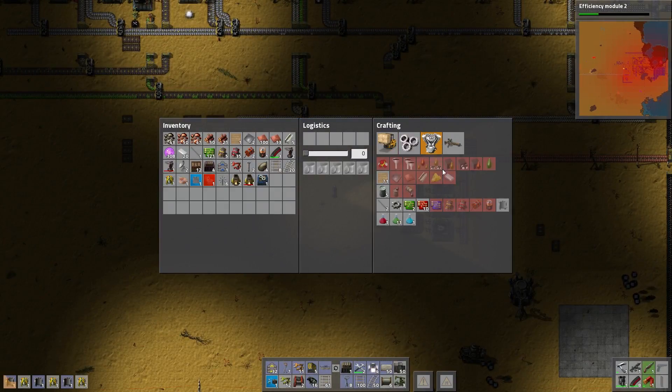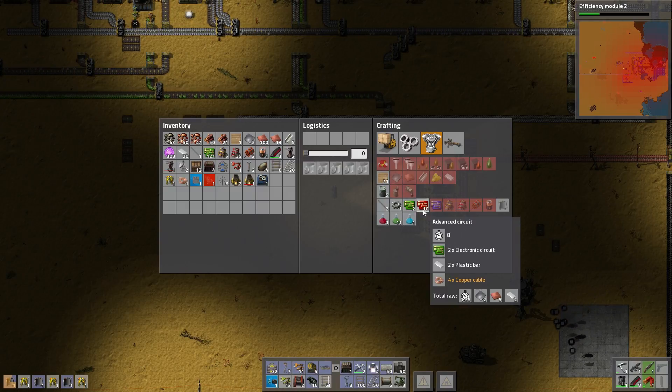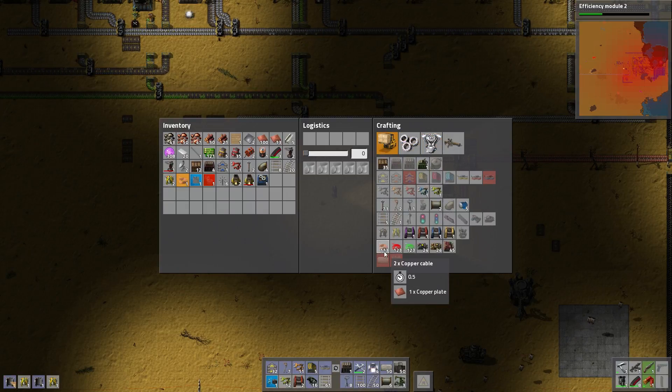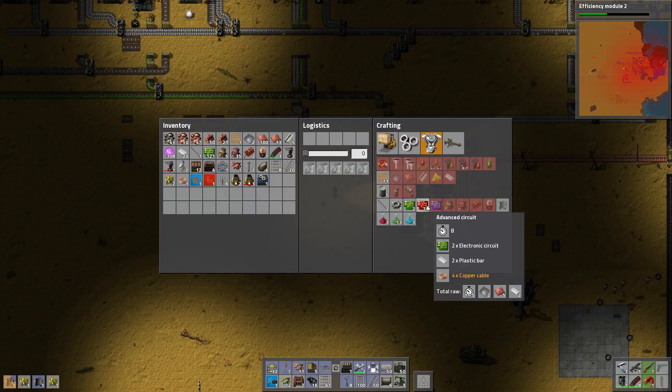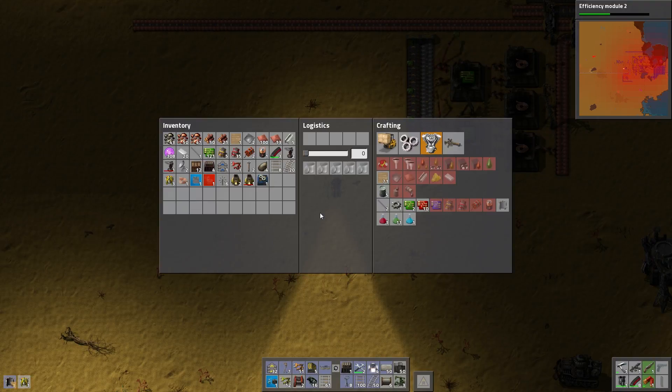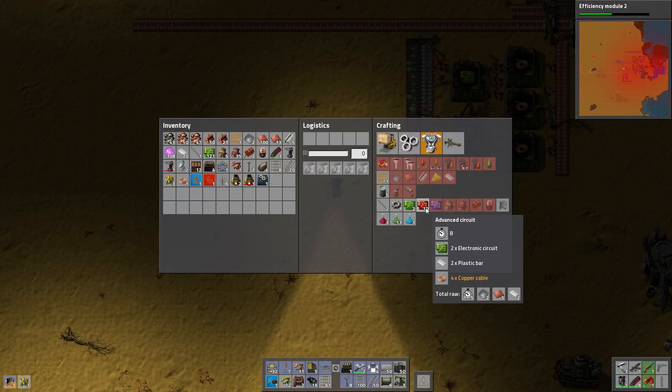Advanced circuits want plastic and cable, and they need 4 copper cable. They take 8 seconds to make. So two of these are in half a second, so in one second it makes enough for one chip. One of these should be able to feed 8 advanced circuits. How can I build those around? Build a circle.